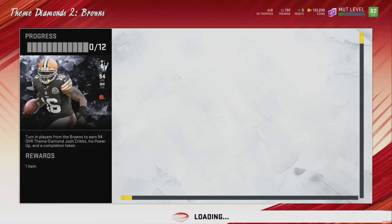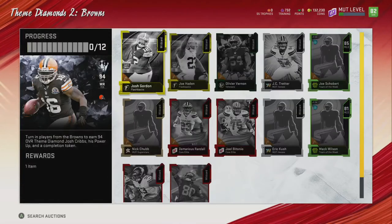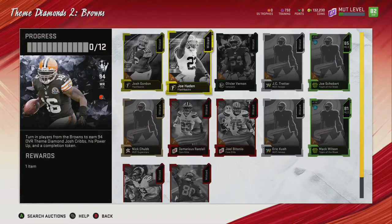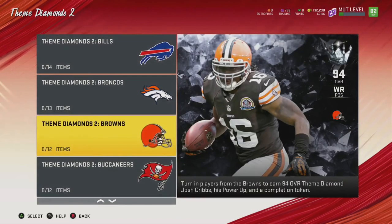If you pull something good — awesome. If you don't pull anything good, your 20,000 to 25,000 coins, you'll live another day. If you pull Josh Gordon, that's a profit. If you pull Joe Haden, that's not a profit — quick sell him. You get around 4,000 training back, and you keep going.